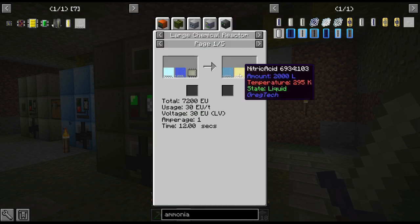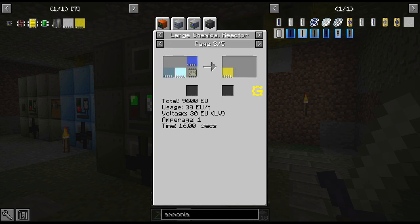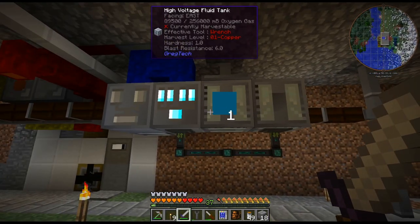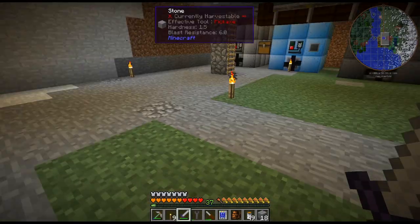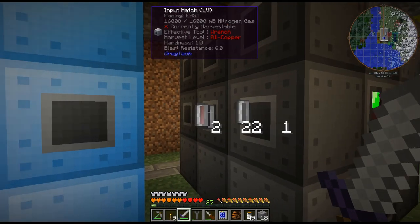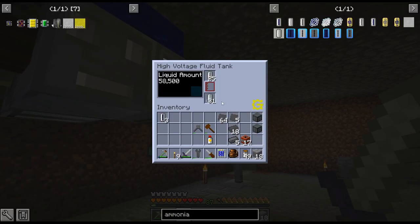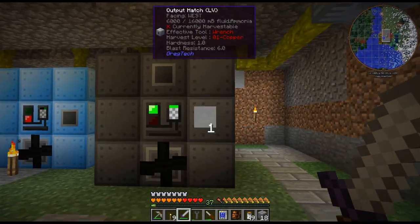Nitric acid — let me do it that way. Now we can just do ammonia and oxygen — a lot of oxygen, actually. 4 times 24 is 96. So yeah, a lot of oxygen. But eventually this will be fully automated — probably with dedicated chemical reactors, I believe.